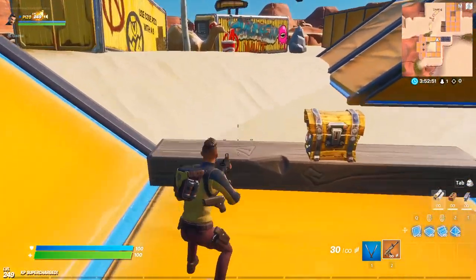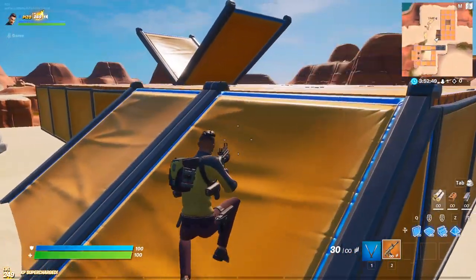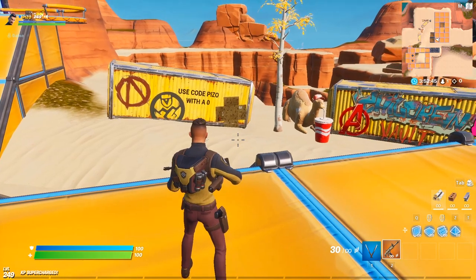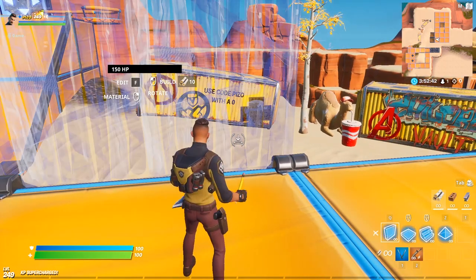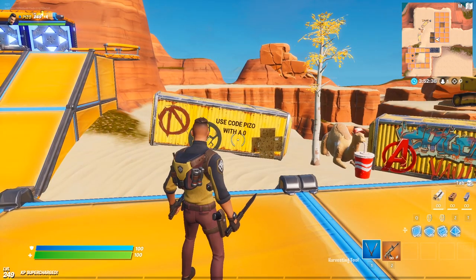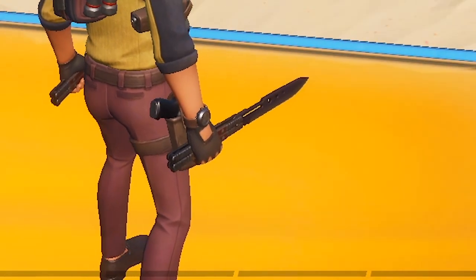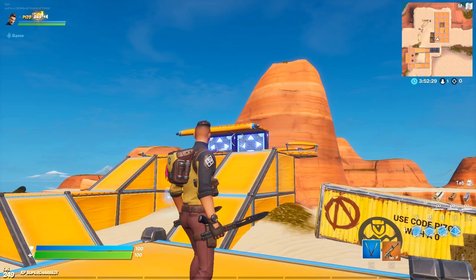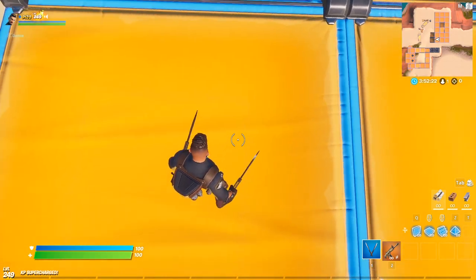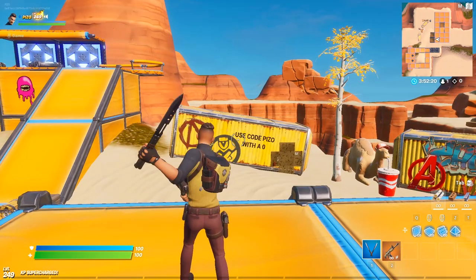Then we have the butterfly knives — they sound really good. The longer I looked at them in the hub and creative, I noticed they have a consistent sparkle that runs through the entire harvesting tools. It's like a consistent cool shimmer that goes through it. I think it's a cool little addition — and they sound great.